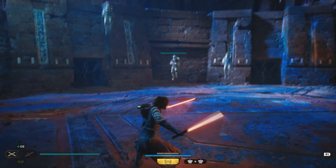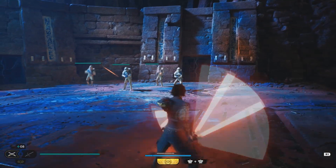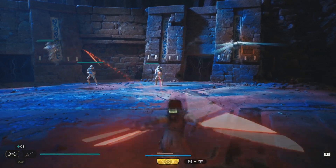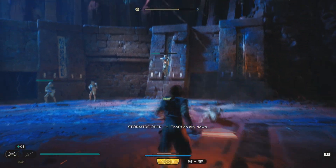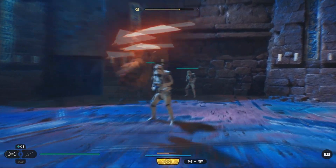In addition to the robust lightsaber combat, Cal also gets a few new force abilities to round out his moveset. The force powers were never really my go-to method of combat while I was playing, but they were still satisfying when I did decide to use them.